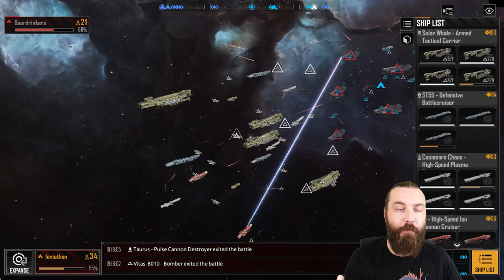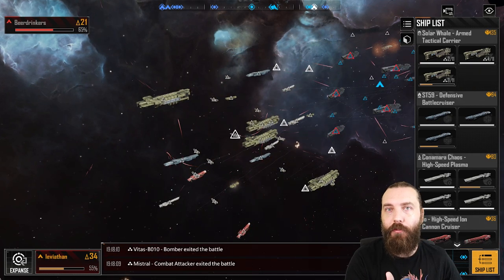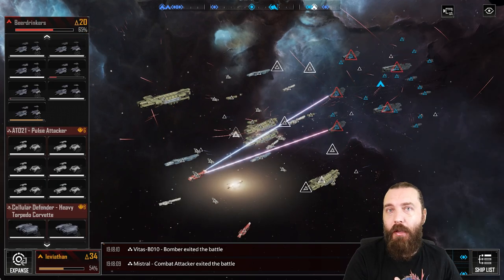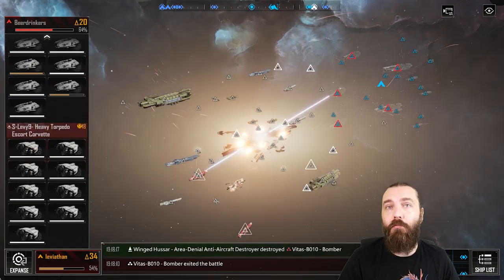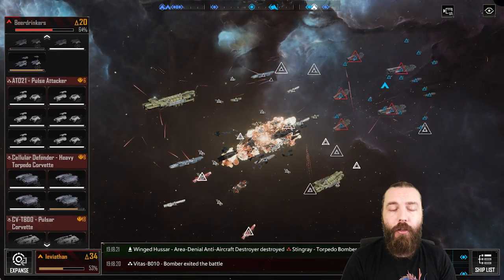For a little bit of extra firepower, IO High Speed was the answer. People are still running the old-school Carillion anti-capital fleet, so a couple of IO High Speeds in there will decimate any front-row frigate/destroyer fleet.